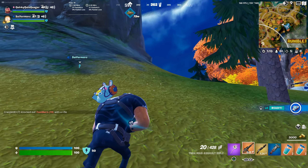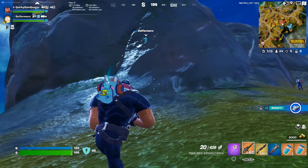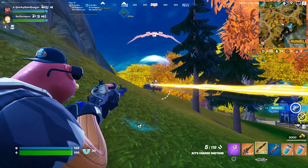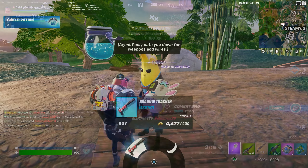In an earlier game I managed to get a charge shotgun off somebody, and I used that to eliminate a player. Okay, so now I've got four more to get - what's an easy way to do that?